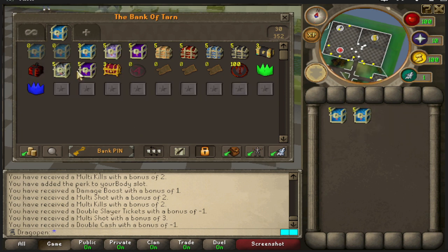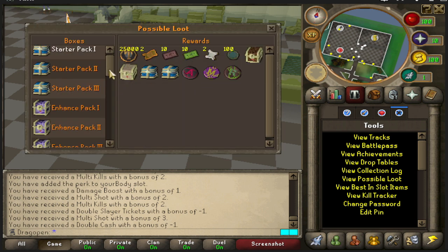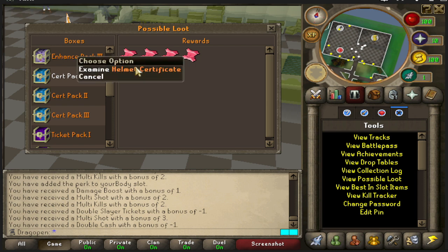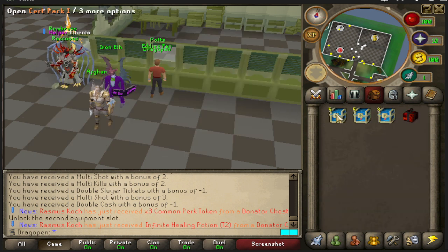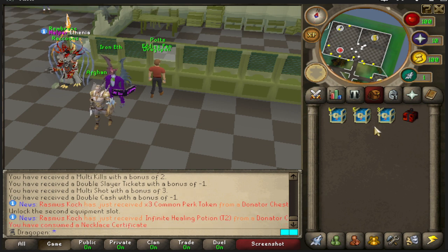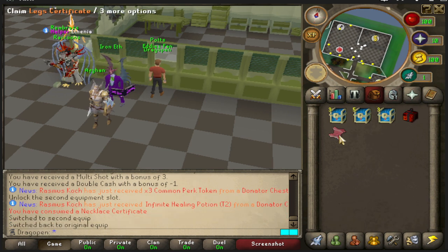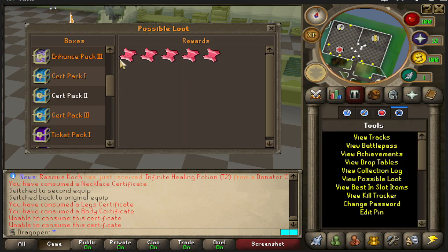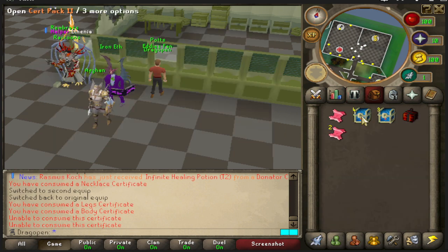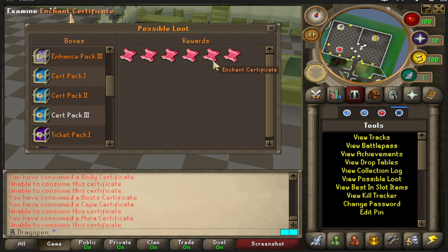Now let's get into the certificate packs. Cert pack one contains the helmet certificate, necklace certificate, body certificate, and the slot certificate which unlocks the second equipment slot. From those we get a necklace certificate — so now we can have two gear sets — plus legs and body. Cert pack two gives us boots, halo, cape, weapon, and aura certificates. Cert pack three gives gloves, gemstone, arrow, shield, enchant, and ring certificates.